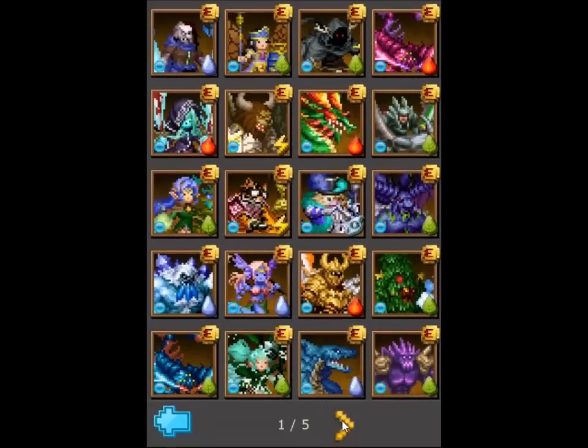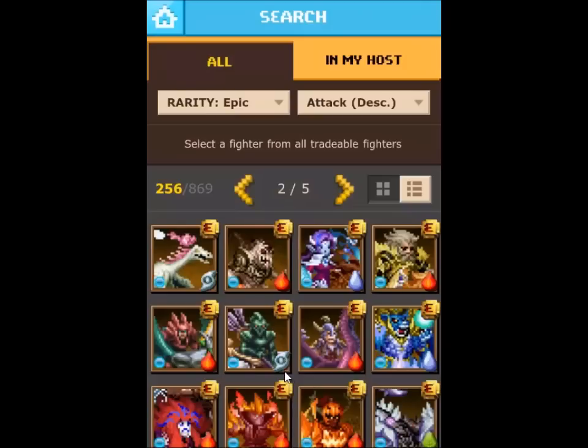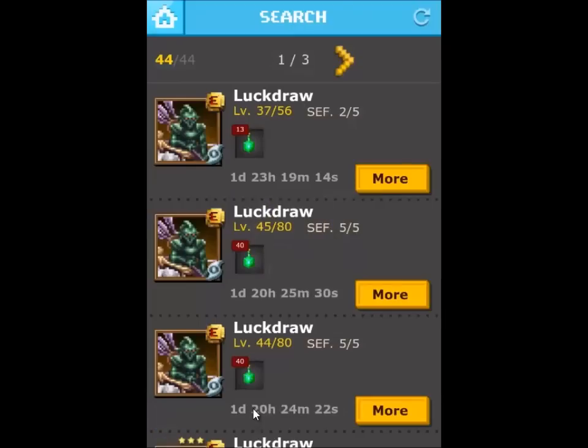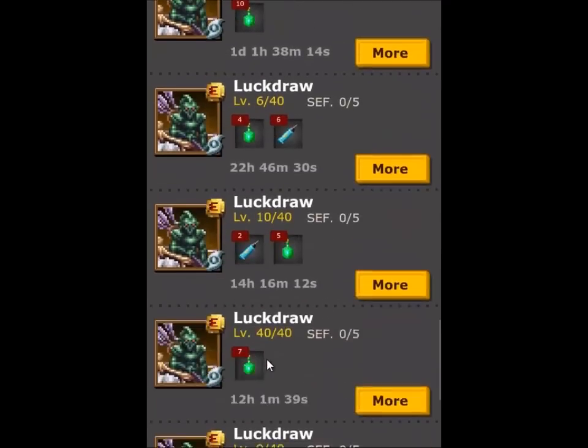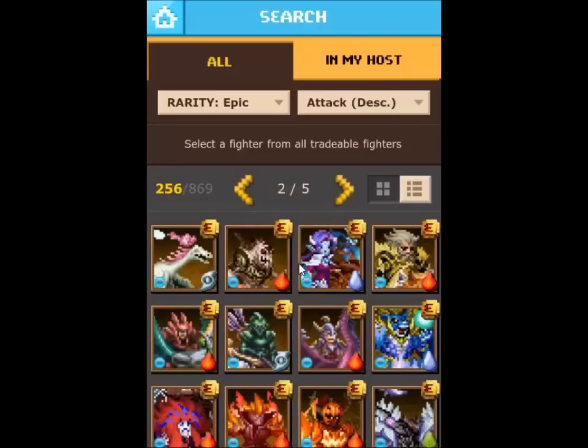Luck Draw adds 560 attack and is roughly around 40 bidders as well, so obviously you'd buy Tauren right now. The positive about Luck Draw is he's in Pixite, so he'll still be readily available and his price is pretty much stabilized — he's the fallback attack fodder at a solid price.